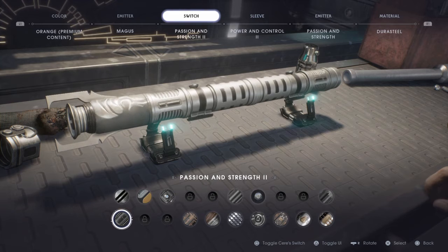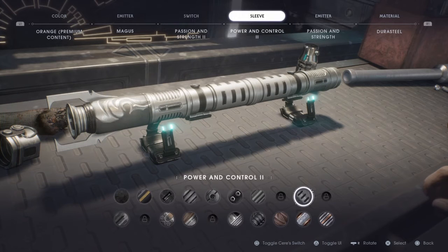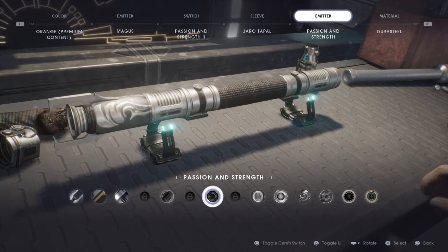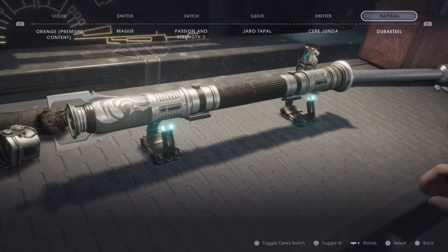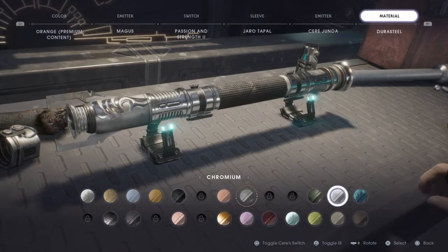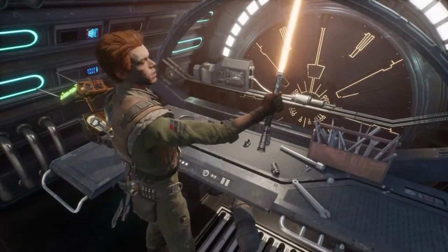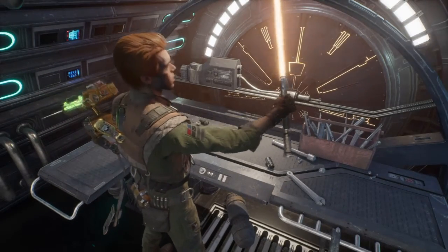For the Switch, you're gonna want to keep Passion and Strength too. For the Sleeve, you're gonna want Jero T'Pol. And for the Bottom Emitter, you're gonna want Serjunda. For the Material, you're gonna want Chromium. Count Dooku's Lightsaber.